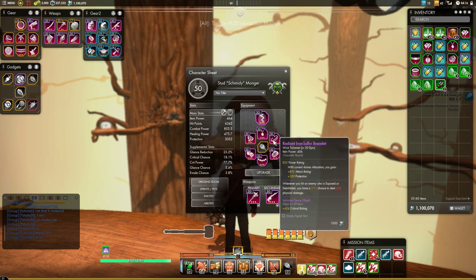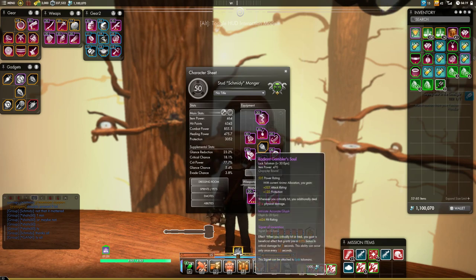For our wrist slot we have the Radiant Iron-Sulfer Bracelet. In a dungeon setting you are basically going to be triggering this every single time you hit, because your opponent will always be either exposed or debilitated. So it's a great talisman.